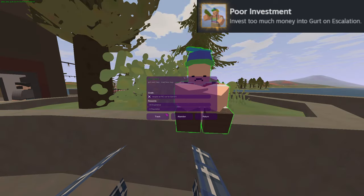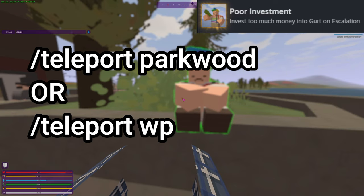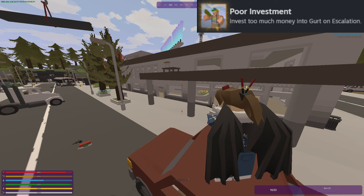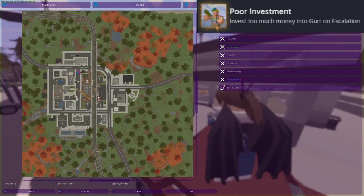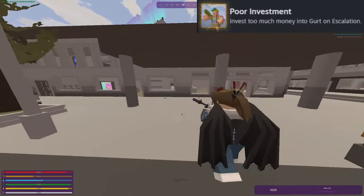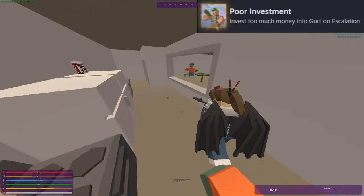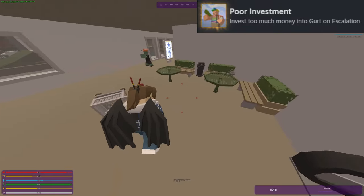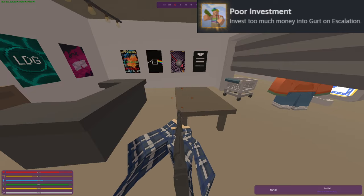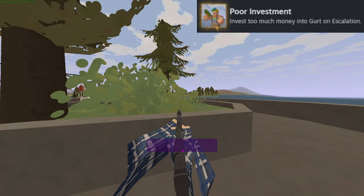It'll say acquire an RC car for Gert. So if you teleport to Parkwood, you're going to have to go look around for the mall. Once you find the mall — or just place a waypoint and do slash teleport WP — you want to enter the building, head up the stairs or up the escalator, really any way you want. Then under a gate there, you'll find the RC car. Now you can go back, teleport to the safe zone, head over to Gert, and give him his RC car. You're a good person.